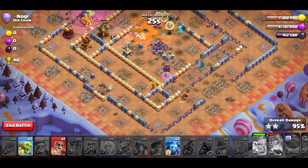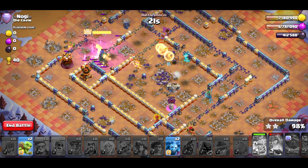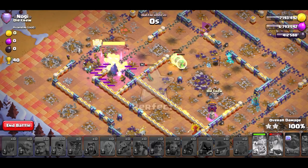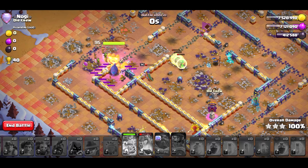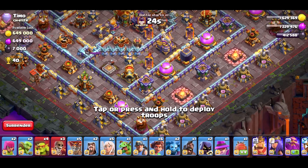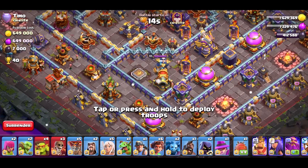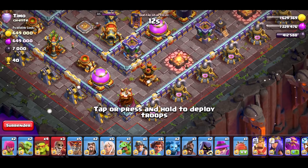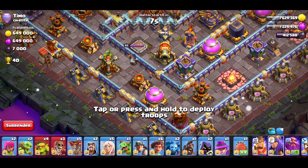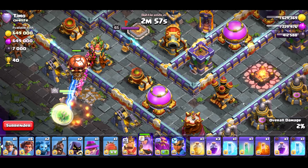Now I can blimp the middle and use the warden ability. That's good. Now just to wait — that should be good. Now I can poison all of that. I'll activate the warden ability as soon as it gets targeted. Now I don't have to worry about all of that. And even if it doesn't take all of that out, that's fine because they'll go in the middle, especially with all of that.